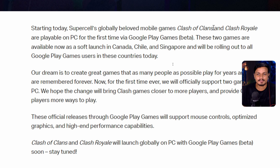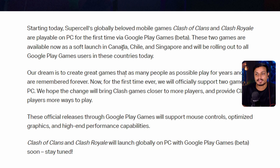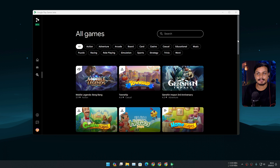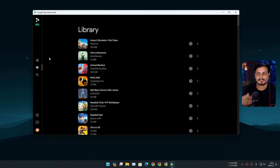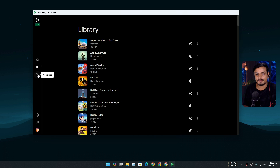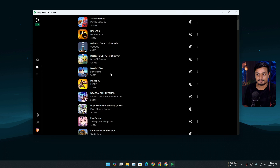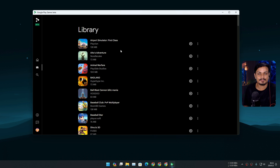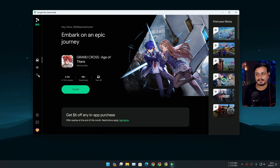Some games are not available in all countries. Game devs have launched them in specific regions — for example, right now Clash of Clans and Clash Royale are launched in Canada, Chile, and Singapore. Depending on where you live, you might see fewer or more games. Also I don't really like the UI of this — once you install the game, the list of installed games is not so pretty.